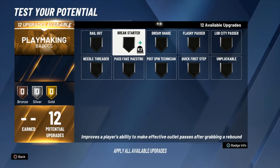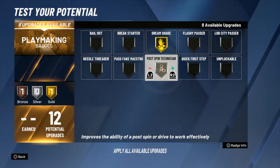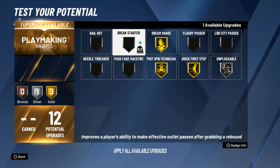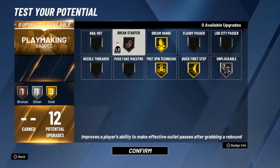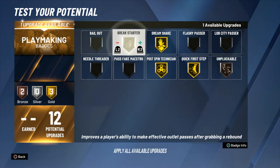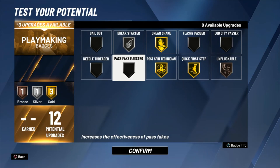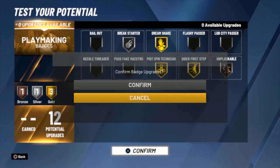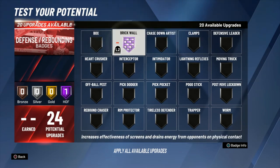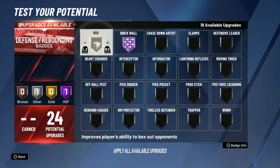I'd go with Slippery Off Ball to keep you more involved in the offense. Post Playmaking-wise, of course you need the trifecta on Gold. We're gonna go Unplugabble Silver or Bronze, Break Starter Silver — or you can swap them. It's really up to you, you can alternate.